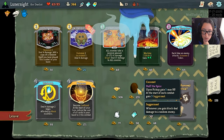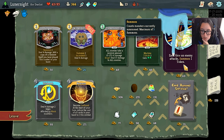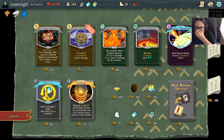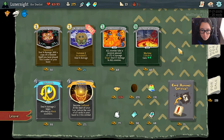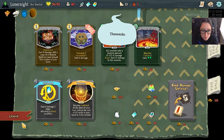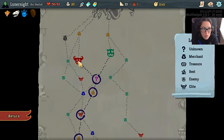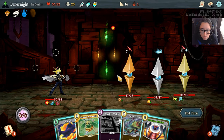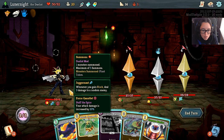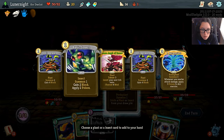Gain three juggernaut. Interesting. Each time an enemy attacks, summon one token. What? Yes! I kind of want to fight the elite. Oh no, this is going to end badly for me. Alright, I've got a plant token. Need to summon an insect.